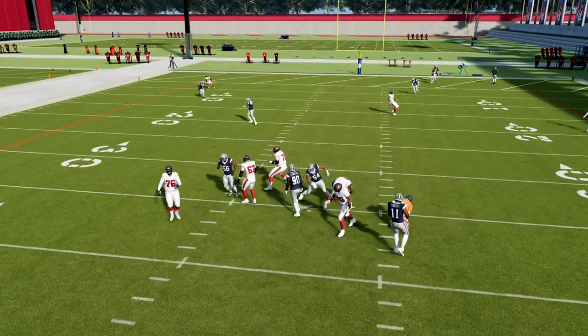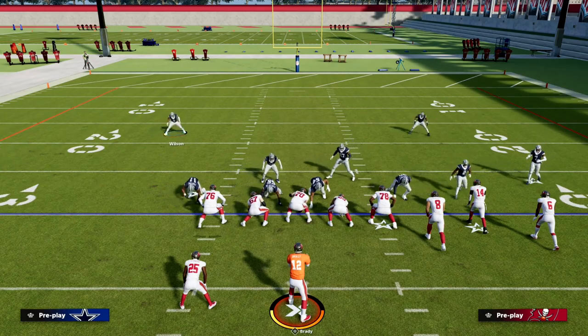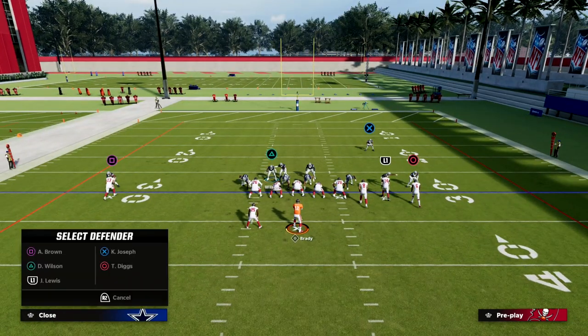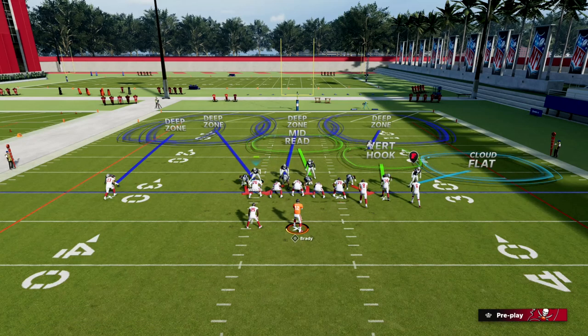Combine that with some incredible pressure out of this formation. You could also do this out of Cover 2 or Tampa 2. The setup out of Tampa 2 is a little different — same thing: pinch the defense, bring this guy down, outside third the outside corner, and middle third the middle linebacker. What this does is essentially roll the coverage to the bunch side.